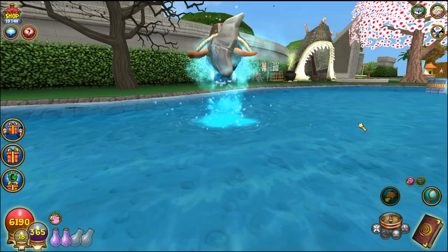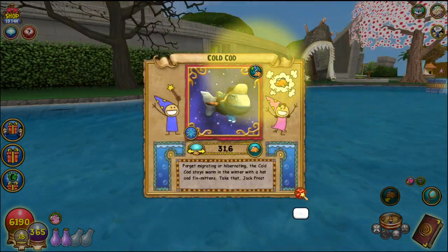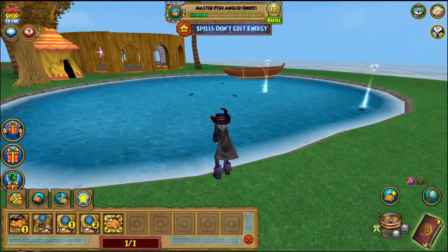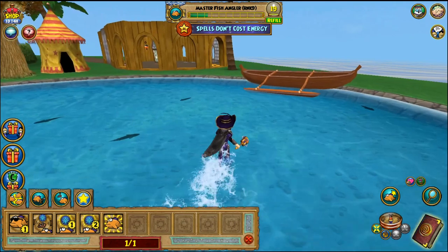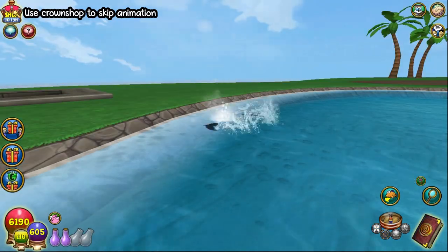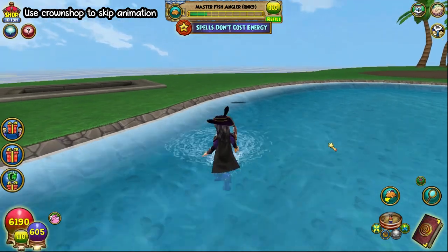Unfortunately you can still catch catfish and cold cod here, but they are both rank one fish, so you can just cast your rank one river spell and then step on the ones that are glowing white. Think of this house as a bigger version of Arrow Village — either way it saves you a ton of energy.